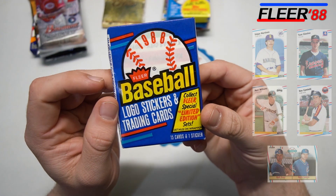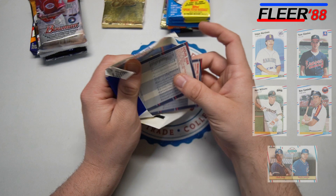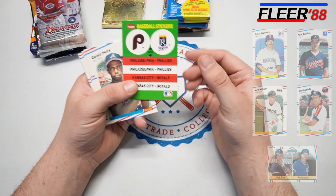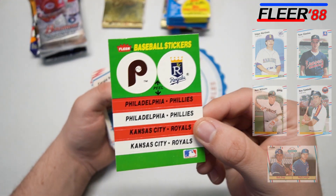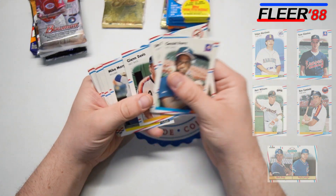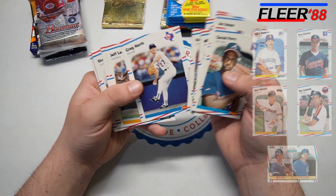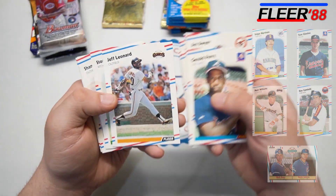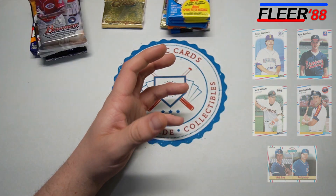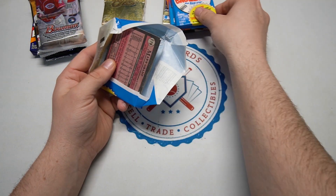There's the '88 Fleer pack. Looking for special edition limited sets. We're looking for some of the same guys — Glavine, Williams, and Ken Griffey. There's also Edgar Martinez, and Mark Grace is in here on a double. We'll be looking out for those, and Roberto Kelly. There's Chris Gwynn. Dave Dangle calls these the barber shop cards, or kind of like a mall cup card. We totally and completely struck out on that pack. Let's move right along to '89 Topps.